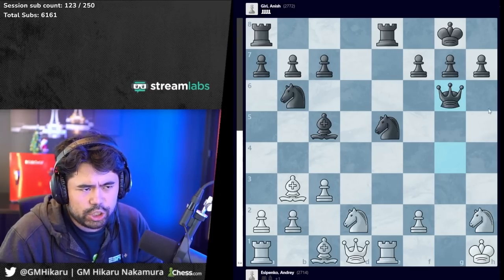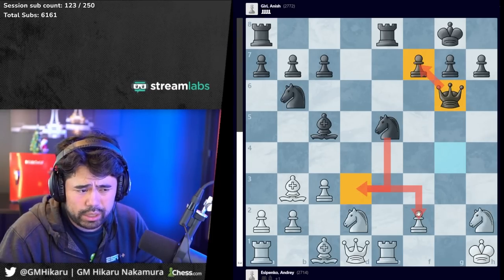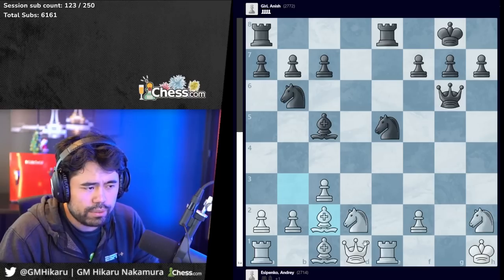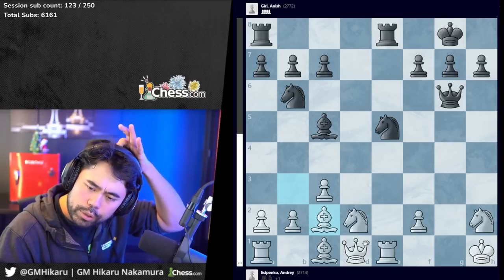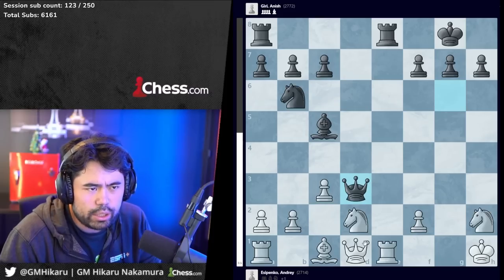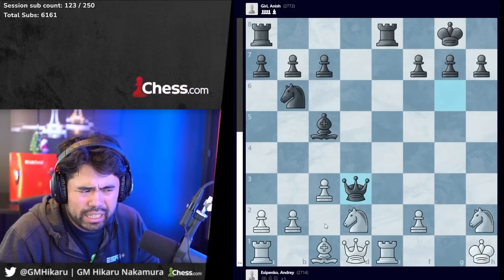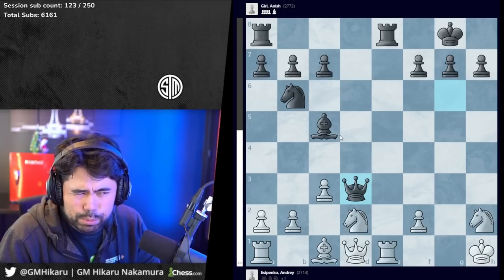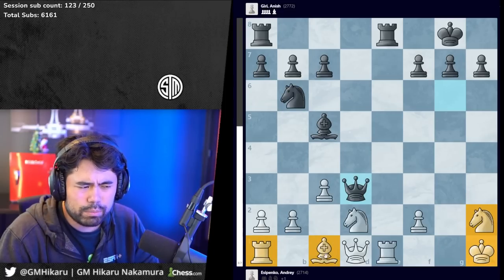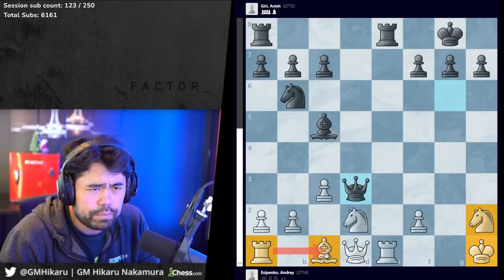It's also worth noting that if white takes on e5, this also does not give black anything better than queen h3, king g1, queen g3, king h1, and now black simply plays queen h3 — a repetition as well. So Esipenko plays knight to h2, and now we have queen to g6 played by Anish. The idea is that you guard the f7 pawn, and additionally you now have knight to d3 threatening to fork the queen and the king on h1 and d1. Bishop to c2 is played by Esipenko, then knight to d3, bishop takes d3, queen takes d3.